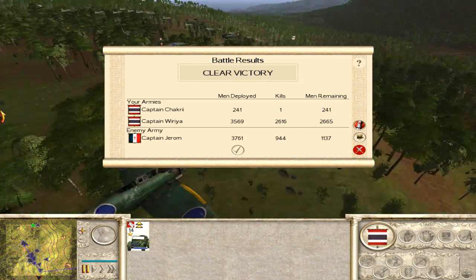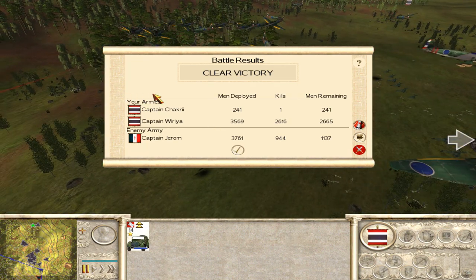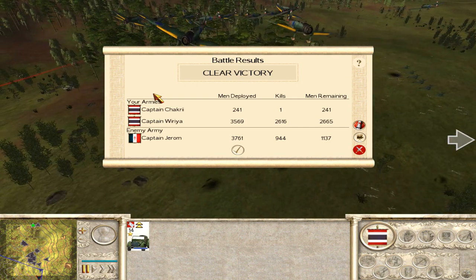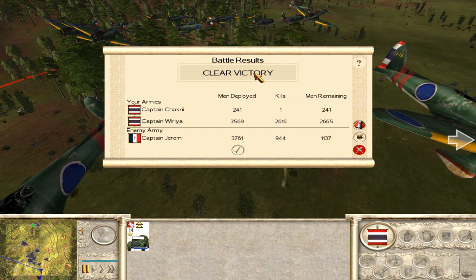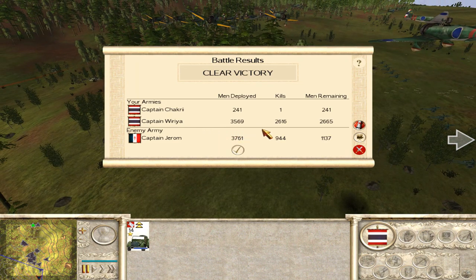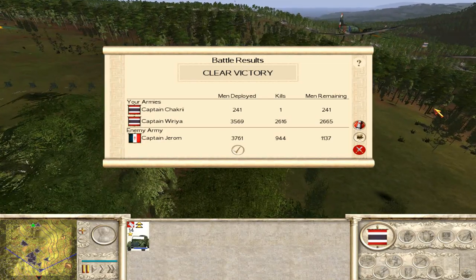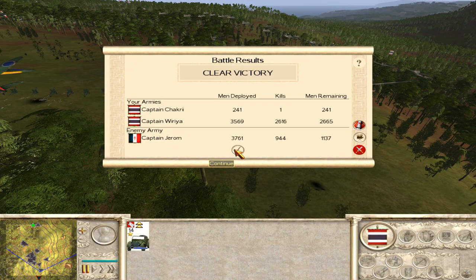The French lost their tanks in this battle, and I believe the bombers helped Thailand win. Captain Veria of Thailand had 2,569 men and killed 2,616 men, with 2,665 remaining. Captain Yerom of the Republic of France had 3,761 men and killed only 9,441 — so the French, the weaker side, probably lost thanks to the bombers. Thank you for watching — see you in another video, bye!